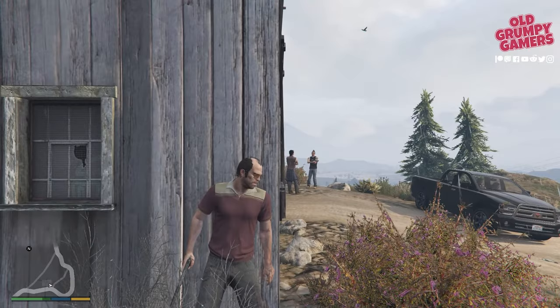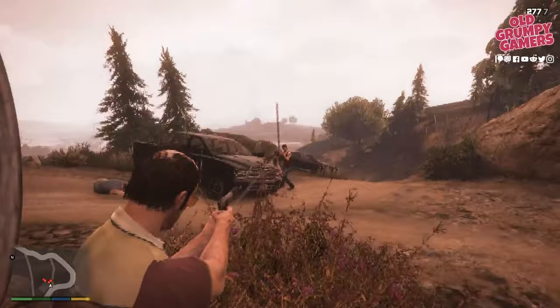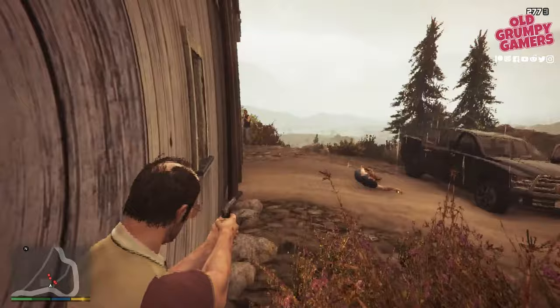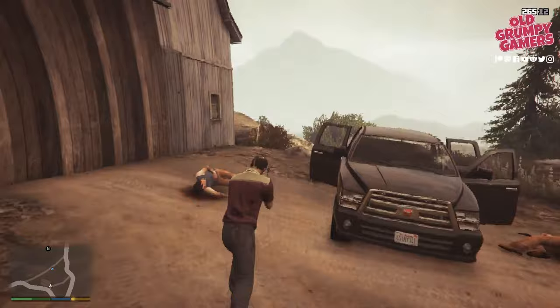Take out the cars first so they can't take off — that's two of them done. Go into rampage and we'll sort them out pretty quickly. At this point Larry has already done a runner, so you can kill everyone up here safe in the knowledge that you're not going to take out the bounty. Let's just sort them out — Larry's gone for a run.